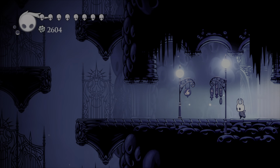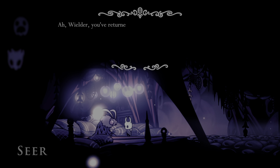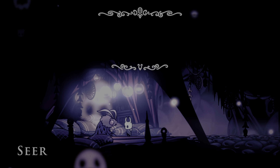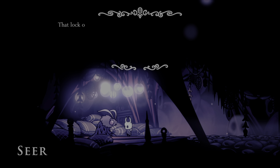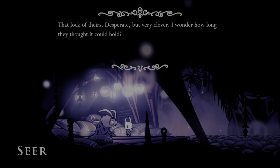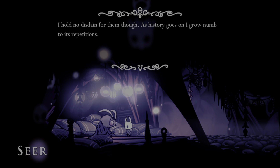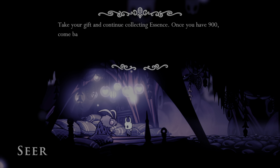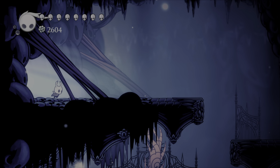Welcome back to our maintenance episode. I just went over to the Resting Grounds because we've collected quite a bit of Dream Essence. Let's go see the Seer and see what she's got for us. She says we already have 700 Essence, and wonders whether the Dreamers are watching us as we work, or even the old king. She comments on their lock — desperate but very clever — and how long they thought it could hold. She tells us to take our gift and come back once we have 900. Got ourselves a Vessel Fragment!